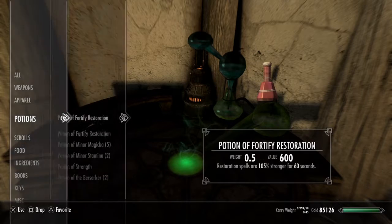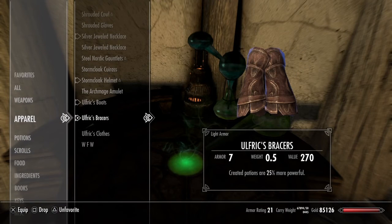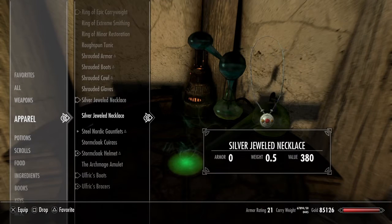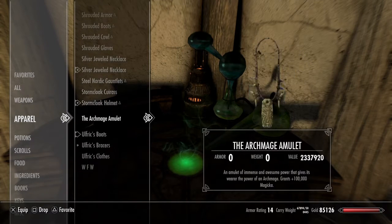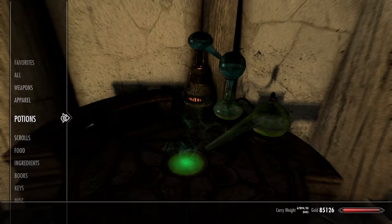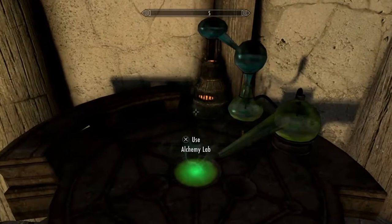Go to potions. What you want to do is I recommend that you favourite your things that you're wearing. So favourite each piece. What you want to do is drink the potion, go to your favourites, and just press to take them off and then back on for each one you're wearing.